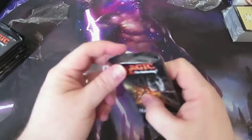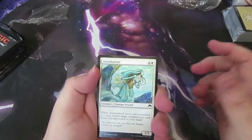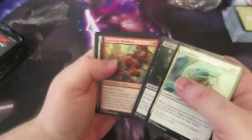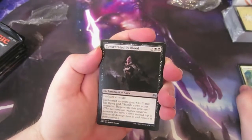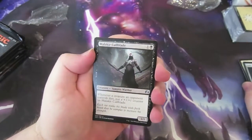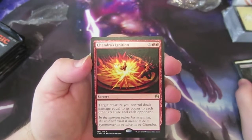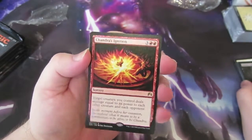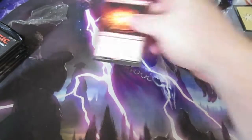Here we go, starting on the first pack. I'm just going to get to the juicy cards and flash through the commons to see if there's anything that sticks out. On to the uncommons, we get Consecrated by Blood, Gold for Sentinel, Malachar, Cold Blade, and the rare is All Charges Ignition — not too bad. Target creature you control deals damage equal to its power to each other creature an opponent controls. We get a four-drop and one land — that is the first pack done.